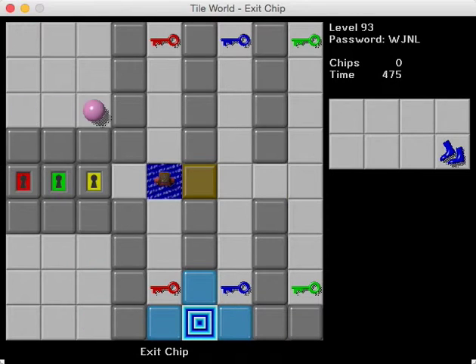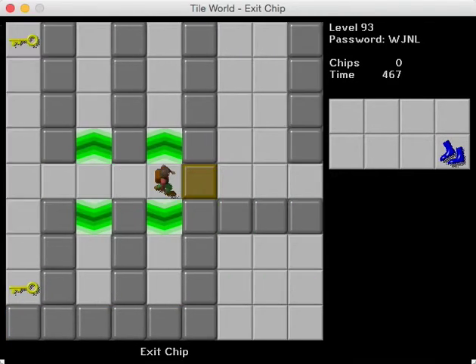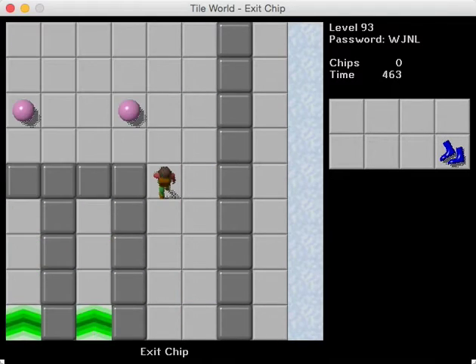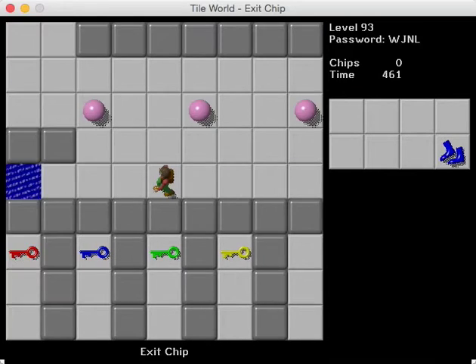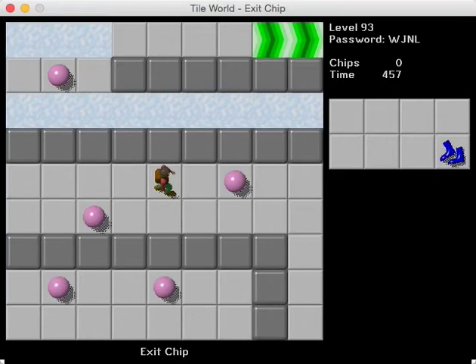You can see right here we're going to need these flippers to be collected in order to get back through this area. There's also keys to get, but all these pathways that have the keys visible have invisible walls underneath them. And then these pathways with the forest floors have keys under them. So we have to get suction boots is what you're supposed to glean from this.